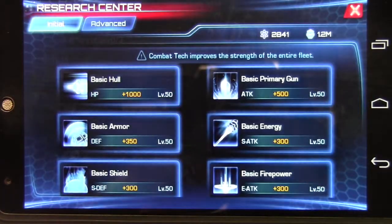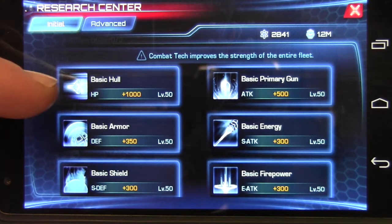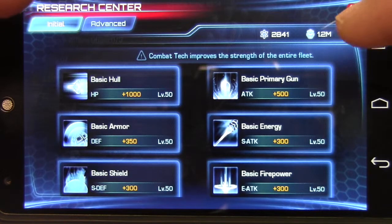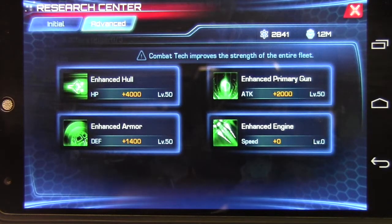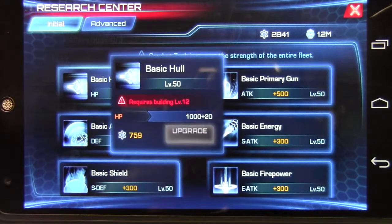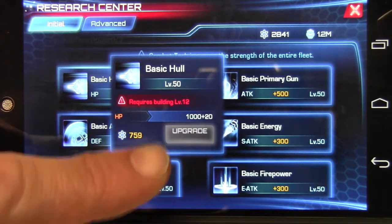Go to Function. Now here, you'll notice there is Initial, which will be unlocked from the get-go when you start playing — you'll get a few, maybe two or three. And then you'll have Advanced, which will unlock as you upgrade your Research Center. As you upgrade the Research Center, you'll notice the initial ones upgrade by a small amount.